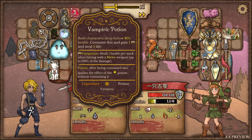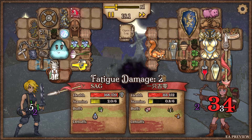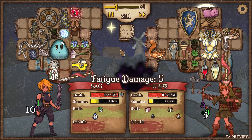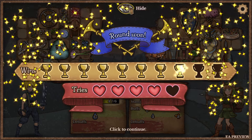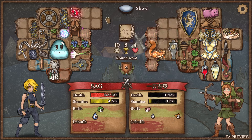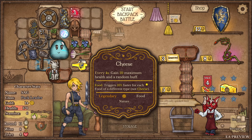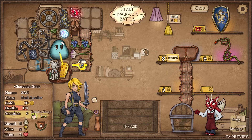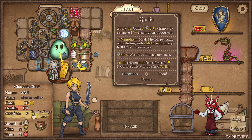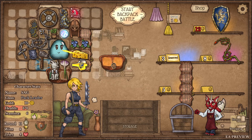Empiric potion: both characters drop below 80%, consume this and gain one. Big bowl of treats: gain two random buffs. I'm overwhelmed - we're just gonna have to watch me pop off. The battles seem to be going quite a bit longer. 23 to 28 and my guy's popping off too. I can make another cheese!